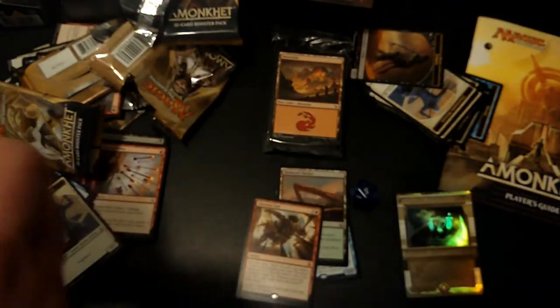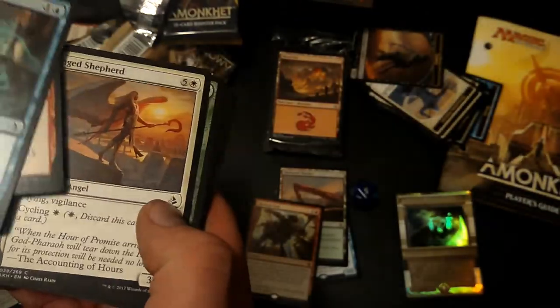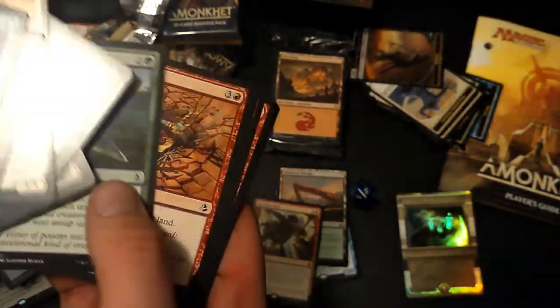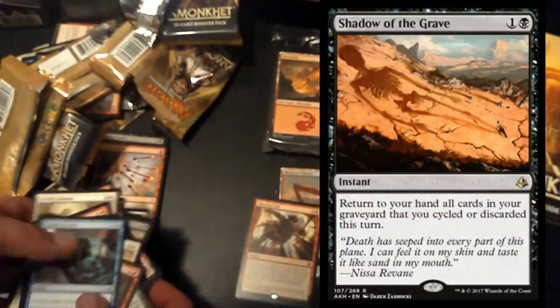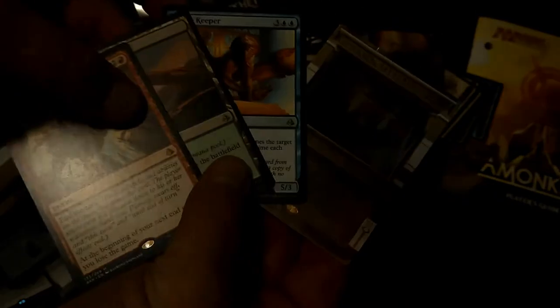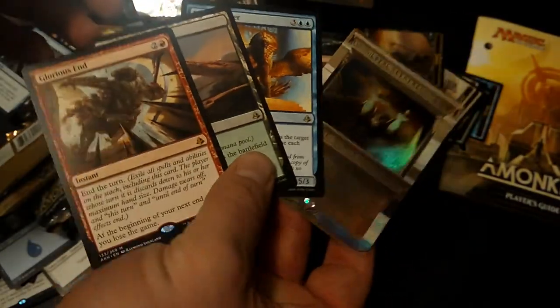Without seeing what's in this last booster pack, let's do a giveaway right now on this video. Comment and tell me something that you learned at your pre-release, or something you were pumped to see work, or your favorite card that you got, or even just what was your best card. Tell me if you would like the Invocation or the Mythic - and I'll send that to anywhere in the world. If you're okay with a little bit of damage on the Invocation you can certainly have that, or you can go for the Glorious End. It is a tough decision. Comment on the video, let me know.